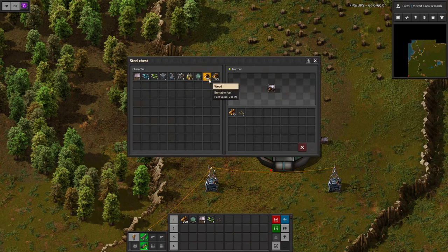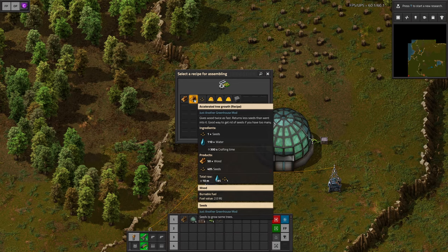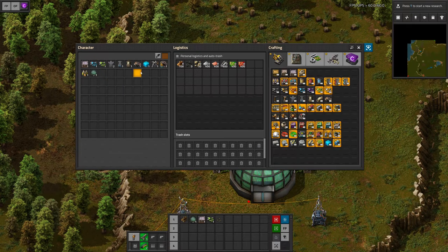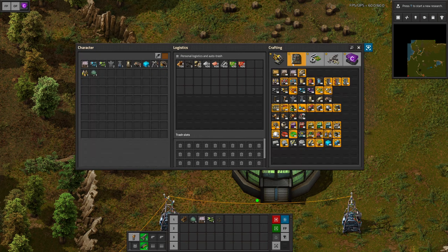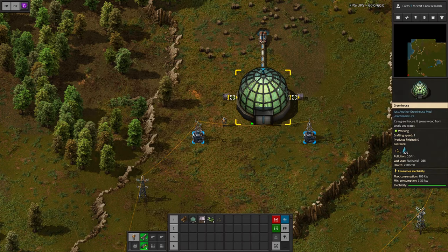I think I'm going to put this to the test already. I'll input a little bit of wood and get started with the recipe that rewards us with a little bit more seeds than we input. We're also going to need a water pump as mentioned. Now we can see the crafting time is actually really slow — let's see if we can speed this up with beacons. No, I don't think this building can be influenced by beacons, so you will have to build many of them.